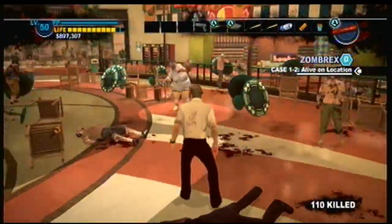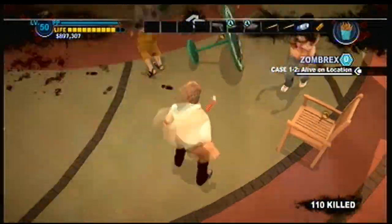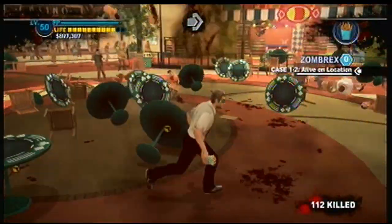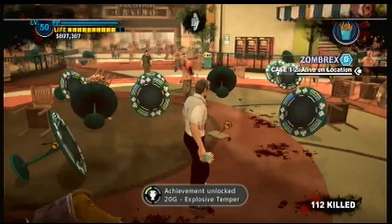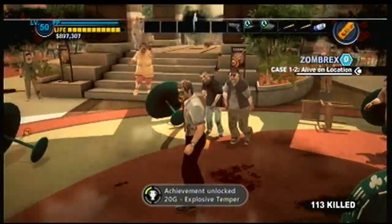Finally, last is the dynamite, which landed exactly where I wanted it to. Explosion. There it is — the popup. 20 gamerscore, Explosive Temper. Ate my snack, good to go.